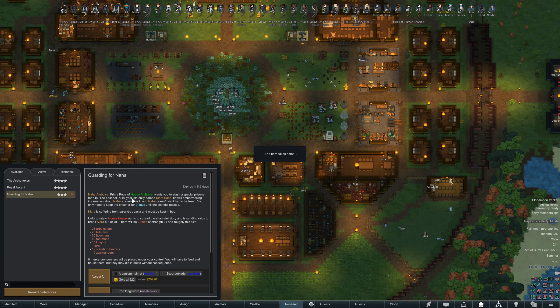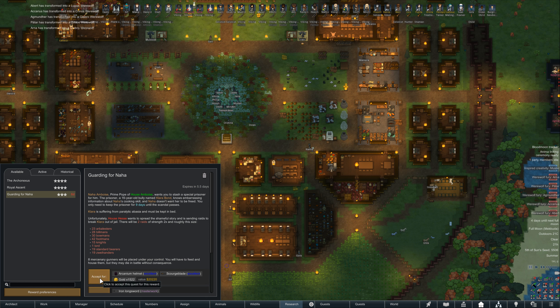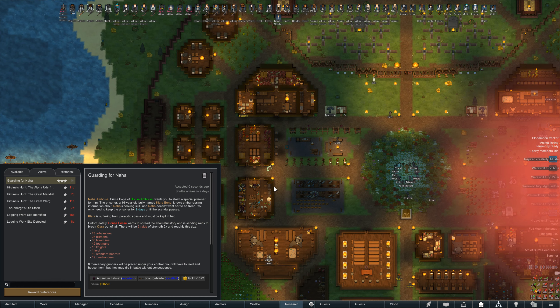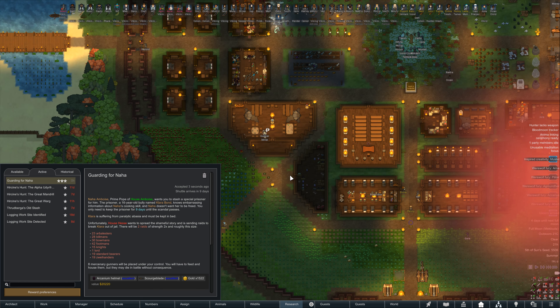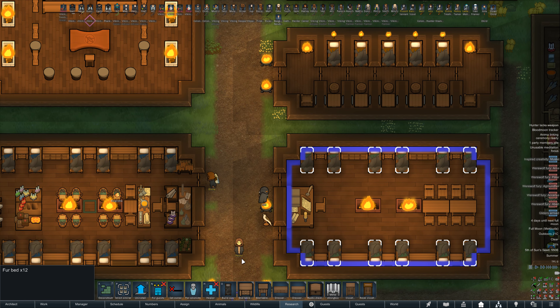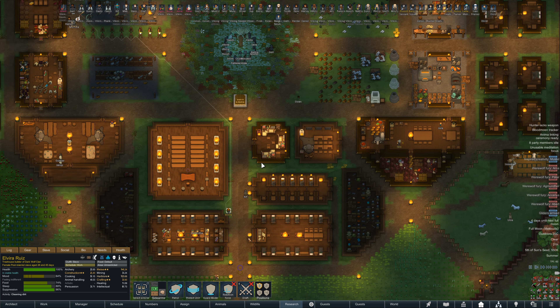So this is Naha, prime pope of house and boys, wants you to stash a special prisoner. The prisoner is a 16-year-old bully named Clara who knows embarrassing information about Naha - specifically Naha's cooking skill. I wouldn't expect the pope to be a great cook. Anyhow, we'll take that. They're gonna arrive - we'll watch them land. We got some guards and stuff too, so we'll unset that for guests and have the guards take up quarters there.